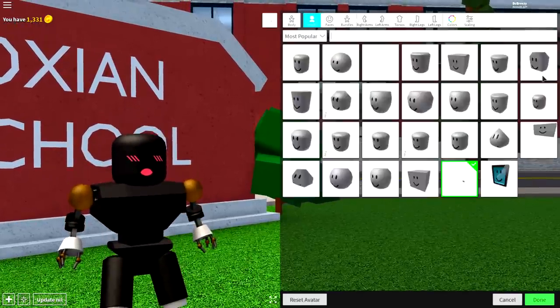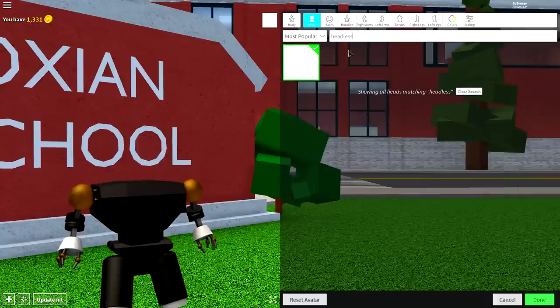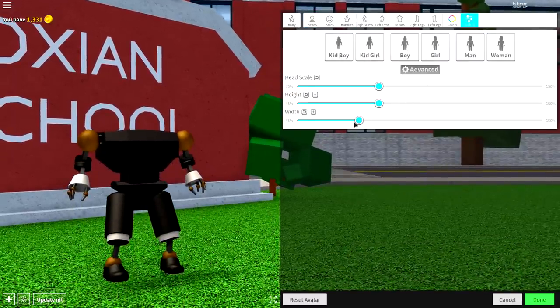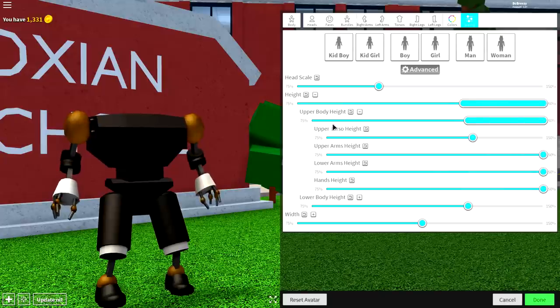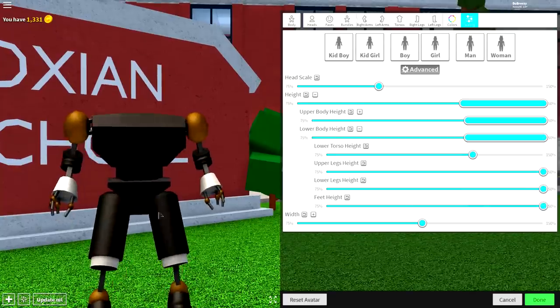Next, come to the head selection and remove your head by clicking the headless box. If you don't see the headless box, simply search headless — it's the only available option and it will make your head disappear. Next, come to scaling. Click advanced. Make yourself taller. Make yourself wider. Open the height individually. Come to upper body height and make everything except your upper torso height bigger. And again, for your lower body, make everything except the lower torso height bigger, just like that.